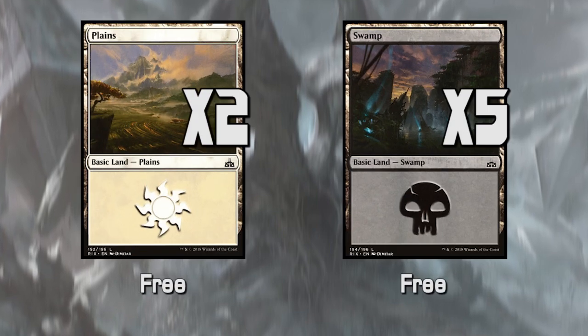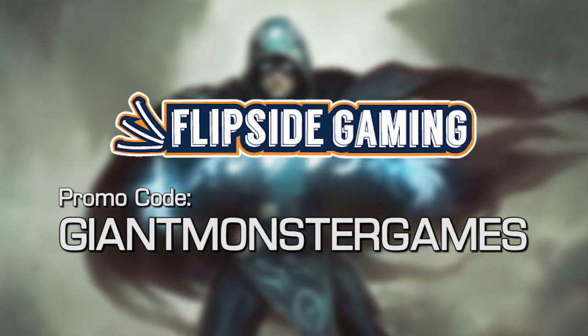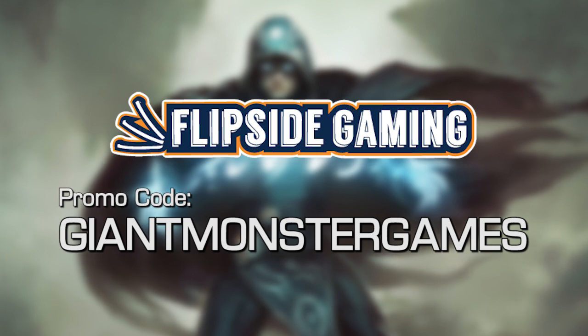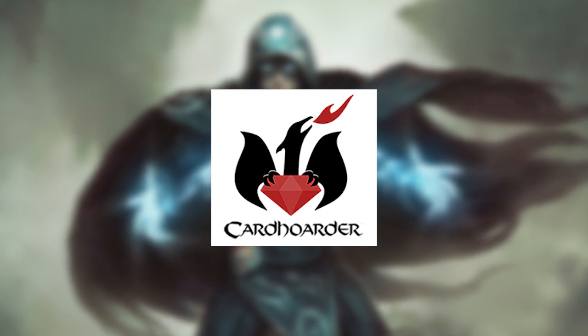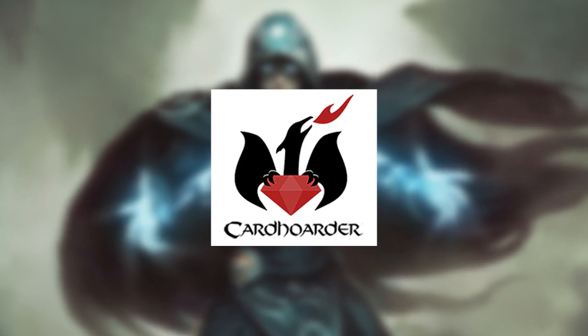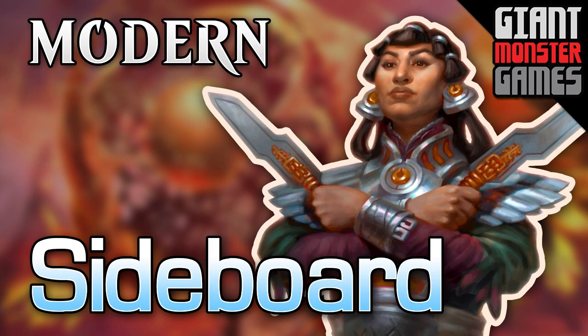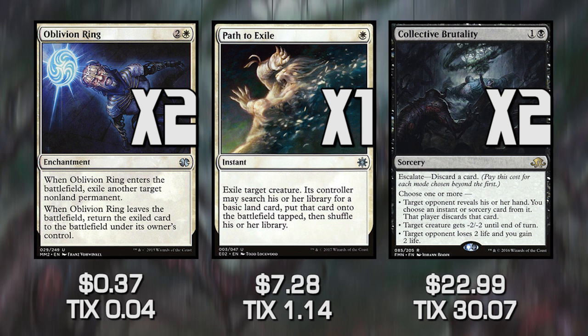That is the entire main deck. Before we break down the sideboard, if you want to pick this deck up in paper, go over to Flipside Gaming and use promo code GIANTMONSTERGAMES to get 10% off your online purchase. Or if you want to pick it up for MTGO, there is a link to Card Hoarder in the description. Both of these help out the channel directly. Now jumping over to the sideboard — we have Oblivion Ring, Path to Exile, and Collective Brutality. We want more Path to Exiles in the sideboard in case we're going up against Eldrazi or other big creatures, since Fatal Push generally doesn't get us there.